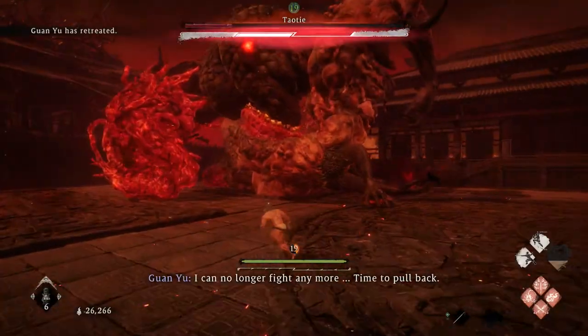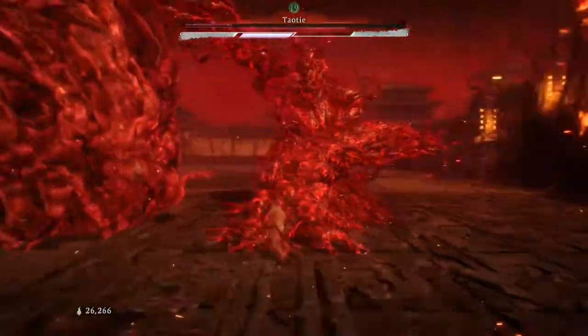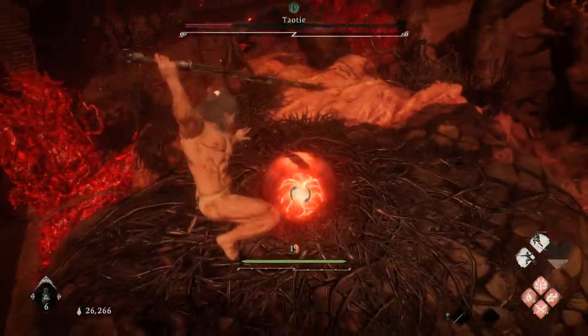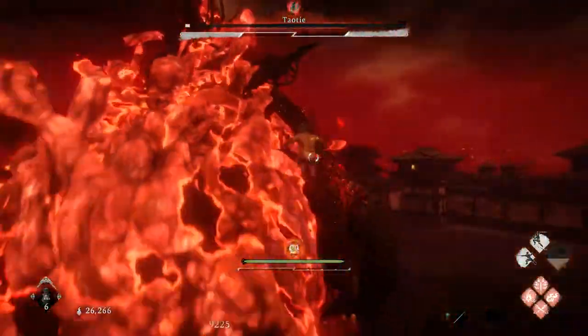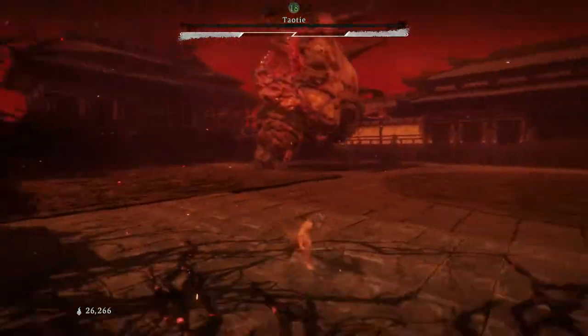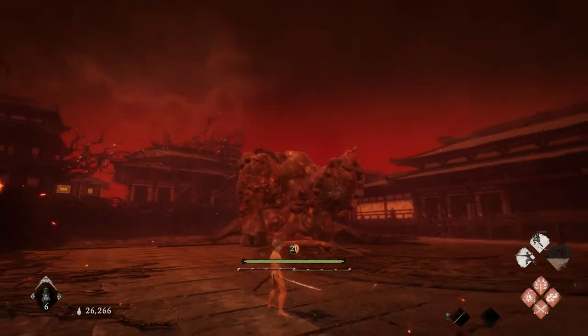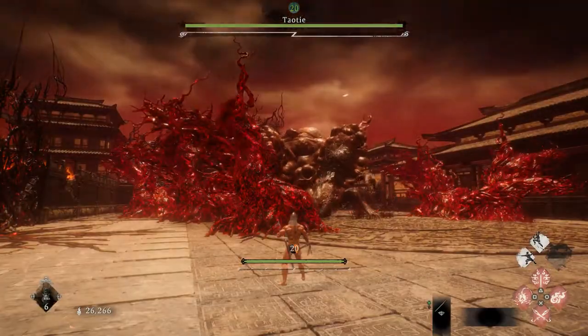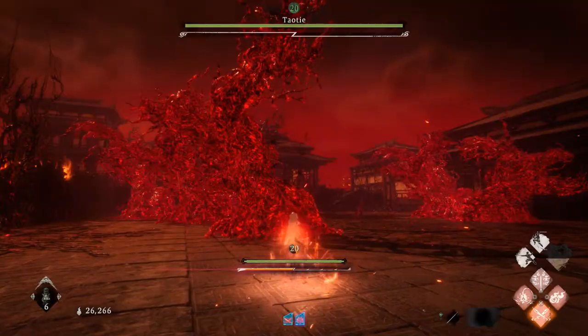You'll want to get far away from him before the second phase starts, as we want him to use his critical blow attack as soon as possible, as it's the quickest way to kill him. You'll also avoid all of his other moves if you keep far away. If he jumps into the air towards you, just hold block and you'll be fine when he lands. Then run away again to try and bait the move that we want.